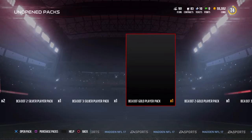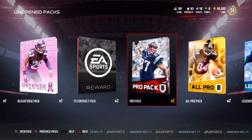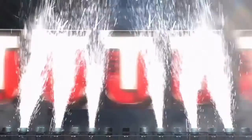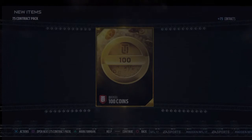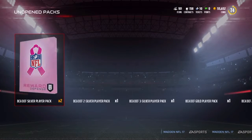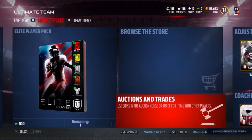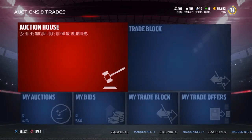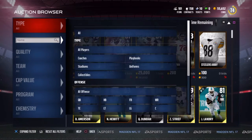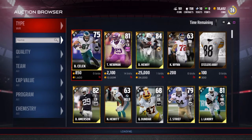This is all the packs from the BCA solos and all the packs from the passing gauntlet, minus the elite player pack at the very end. I didn't get to that one — didn't think it was really necessary since this was on a second account. I was just trying to do this BCA set one more time and get that Sherman and put him on our team this time since we sold him the first time.